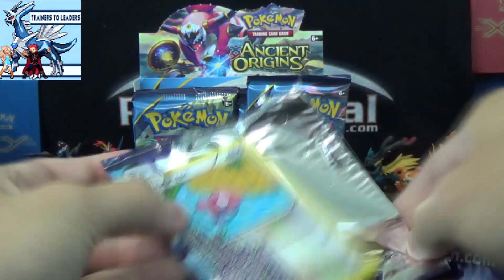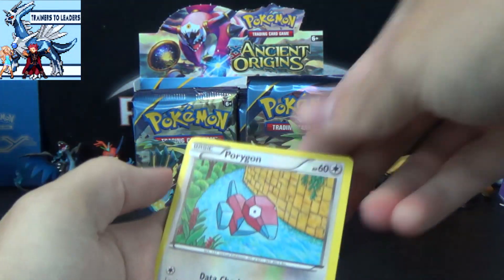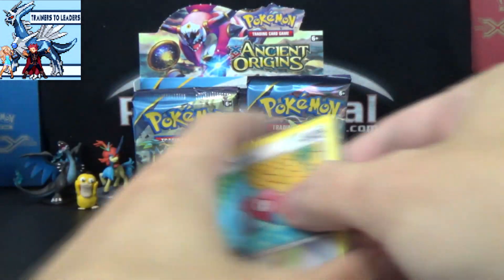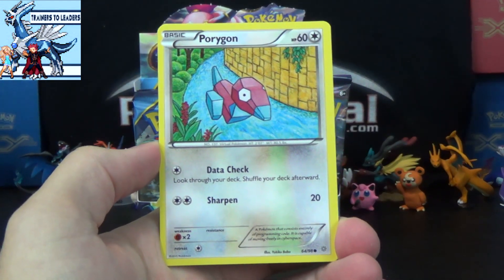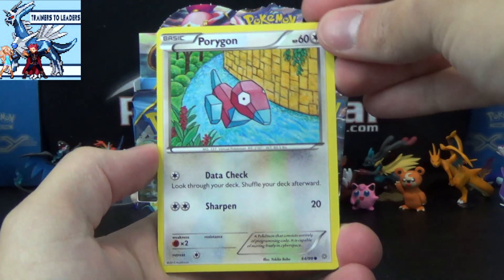In my half here, since we have opened a box and a case already, I am going to go kind of faster than usual. If you are more keen to see all the commons, uncommons, etc. in full detail, definitely check out the Trainers 2 Leaders video, as theirs will be more of a longer form opening, so you'll get to see everything in more detail than you will here.